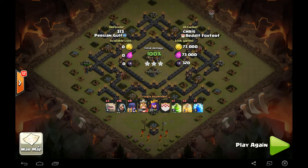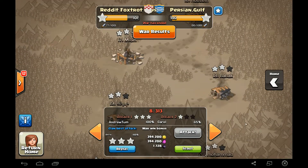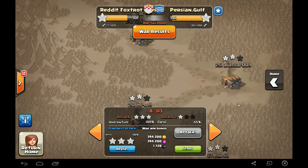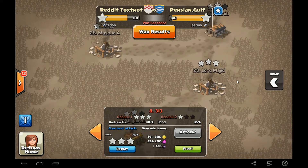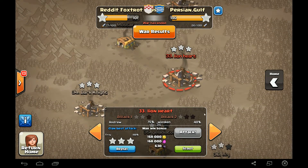Let's go ahead and take a look at our last attack. This one is going to be by Exvy — he's a Town Hall 8 — and his attack is on Lionheart. Let's take a look at the base.